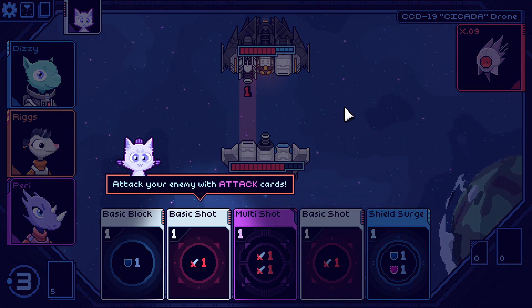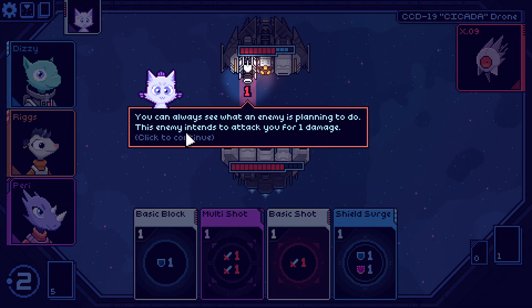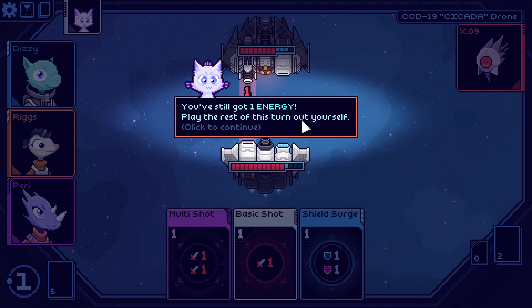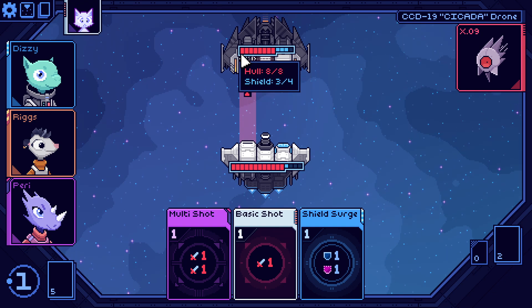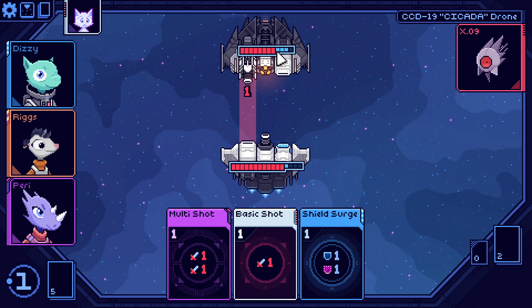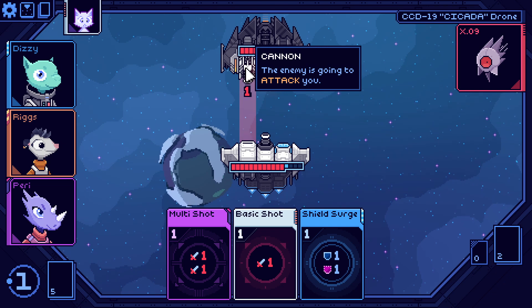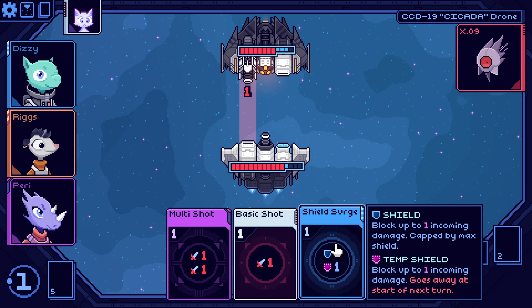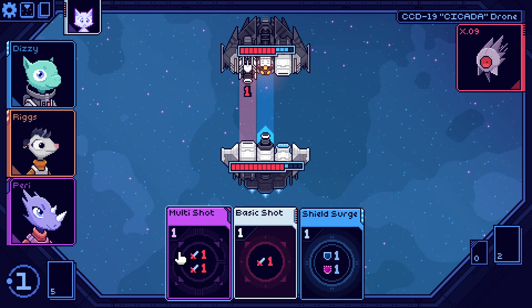I do know how to play this game because we played the demo. You draw five cards a turn, each card costs energy shown in the top left. Attack your enemy with attack cards; always see what the enemy is planning. The enemy intends to attack for one damage — you can block their attack with a shield. So that's the gist: health is hard to get back, shields are generated in combat.